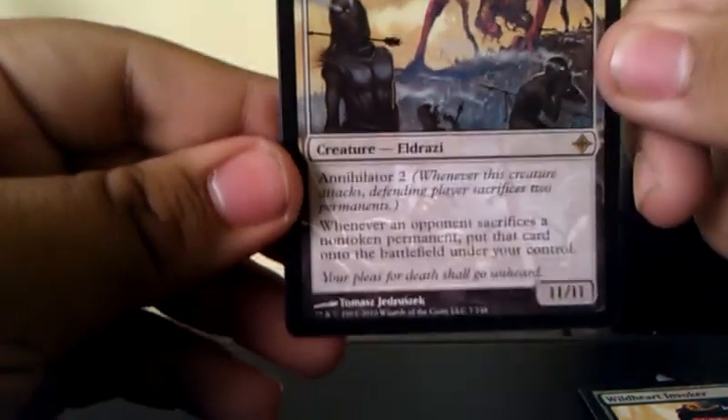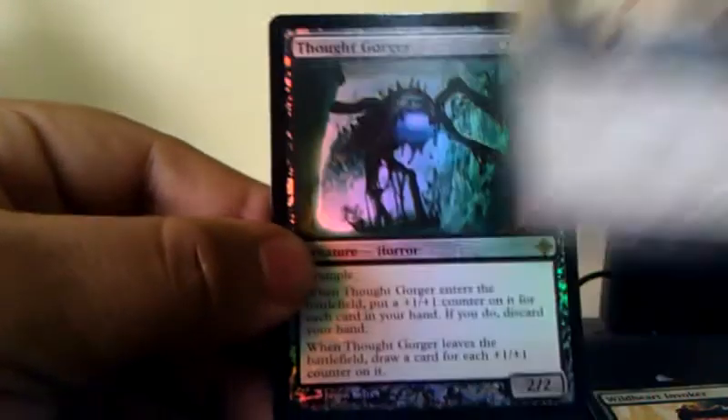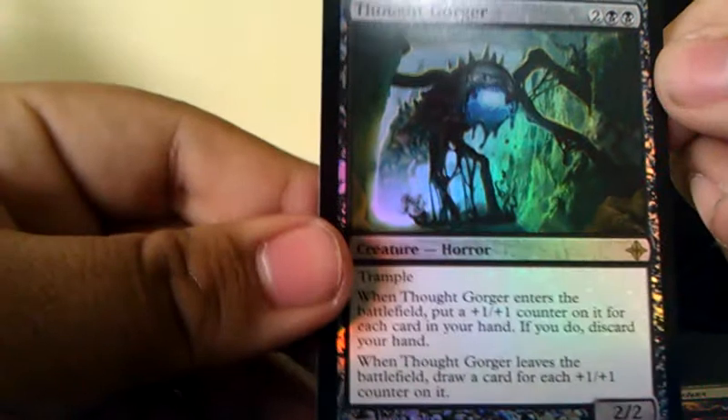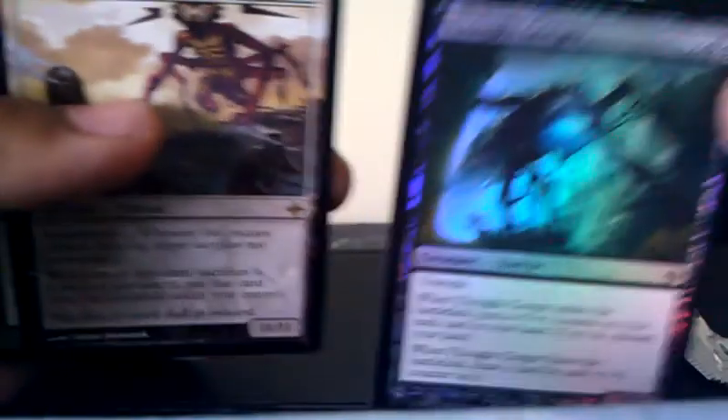Let's see what that does. Wow, and another Rare — Thragtusk. That was a real good pull. It's a horror creature. Two Rares actually. Sorry for moving the camera there. It That Betrays — seriously, I can't think of a better name for that. Got the two cards there.